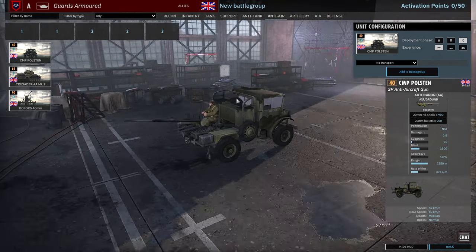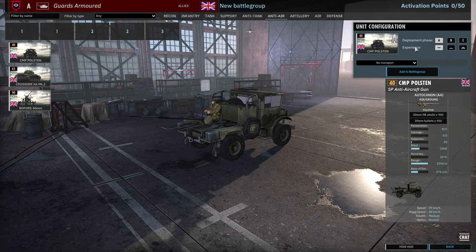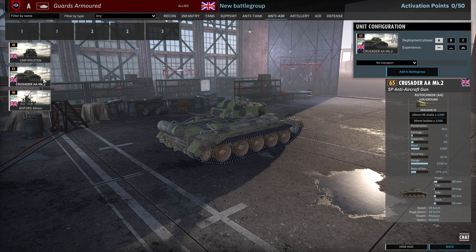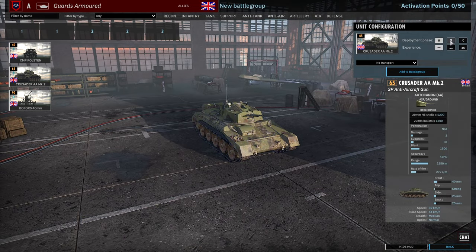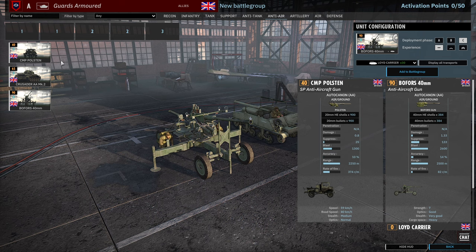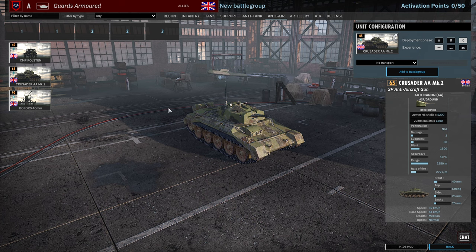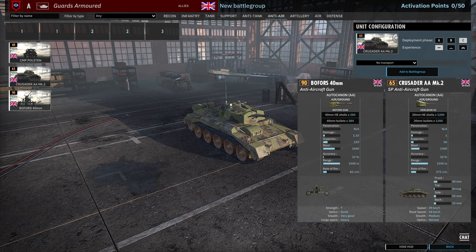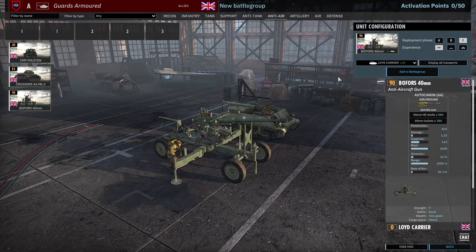Moving into Anti-Air, we have the CMP Polston — 4, 8 and 12 availability. Usually you're not going to use these too much because individually they're kind of weak, and if you're bringing 3 or 4 you might as well be using Crusader AAs, of which you get 3 cards. These are twin 20mm guns with decent rate of fire — 3, 6 and 9 availability. Then there's also the Bofors with that extra range which is very useful, also 3, 6 and 9 availability. A more defensive AA option compared to the Crusader AA, which you can combine with your tanks on a push.